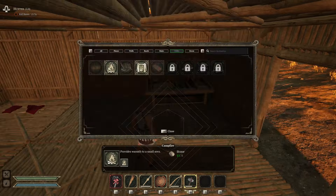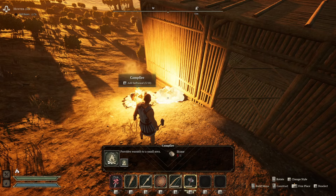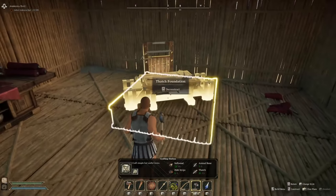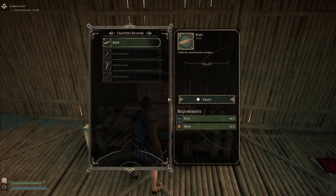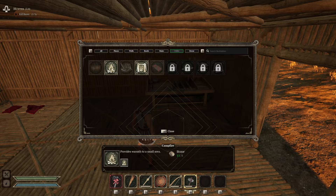With shelter established, now begins my favorite part of crafting survival games and what I believe to be a strength of Dawn of Defiance: the crafting and refining process. To build better weapons, armor, and other materials, you will need to build crafting and refining stations, with more advanced stations coming available as you progress. The first of which are the crafting and hunting stations and the butcher block, my personal favorite.